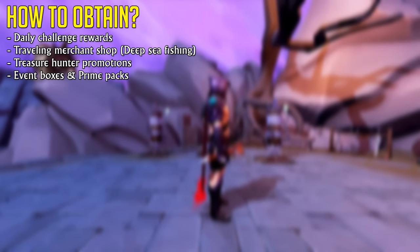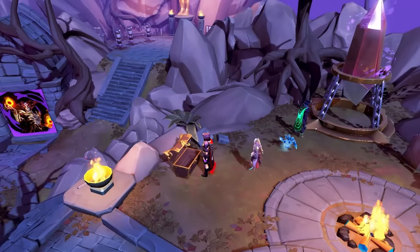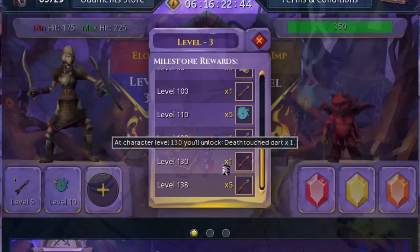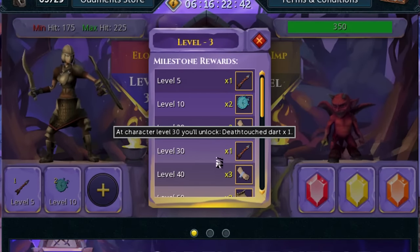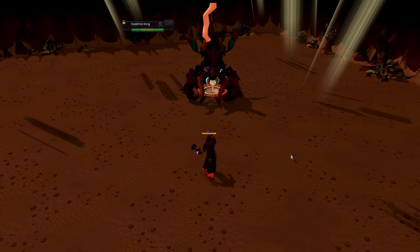By far the easiest way of obtaining Death Touch darts nowadays is through event boxes, Amazon Prime, or through Treasure Hunter if there's a PVM-related promotion. And yes, that's exactly why I'm making this video — more players than ever will have access to these darts thanks to the last two Treasure Hunter promotions. So where should you be using your Death Touch darts?